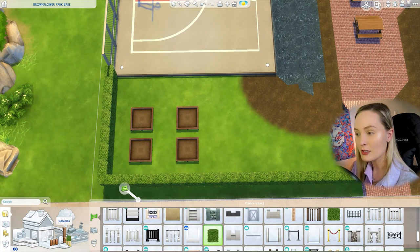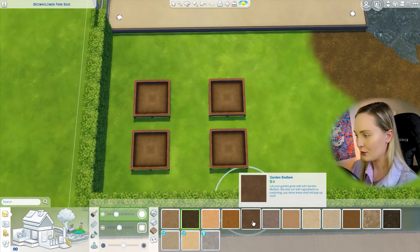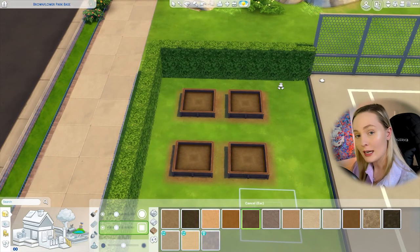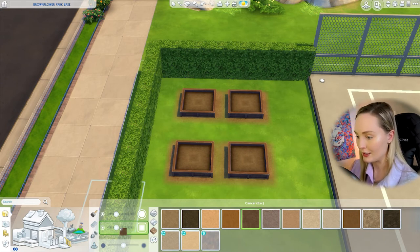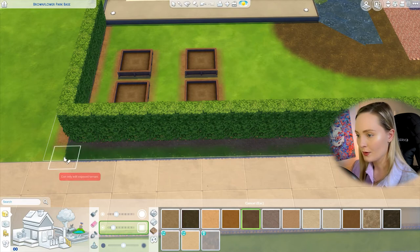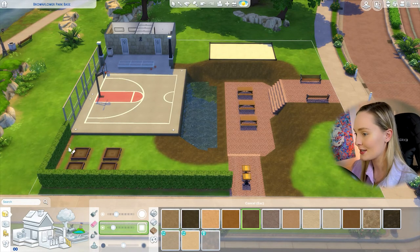When placing objects like garden beds, use terrain paint to make them look embedded in the ground. Choose a garden soil shade and make a few light clicks around the base with a small square brush — it already looks more realistic. Do the same around hedges, because hedges grow out of dirt, not grass. If you go out of the lines, use the eraser tool to tidy it up. Much more realistic already.